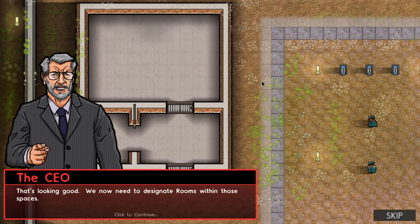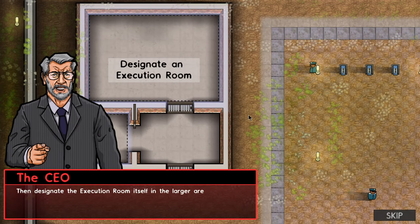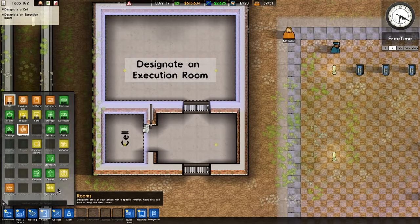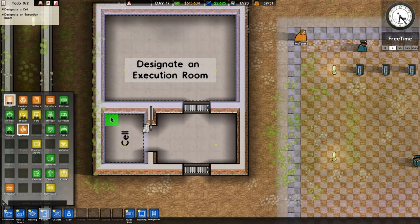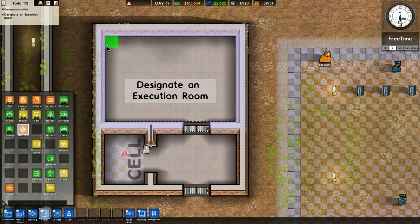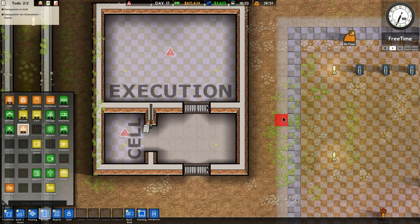We now need to designate rooms within those spaces. Designate a cell in the smaller room where our condemned inmate will live — for a short period of time, no doubt. Then designate the execution room itself in the larger room. So this is a cell — let's go to rooms. Cell. And we'll say that's a cell. And then execution.